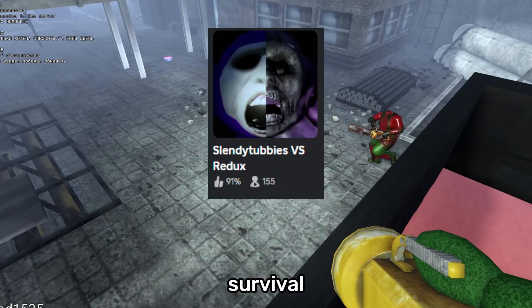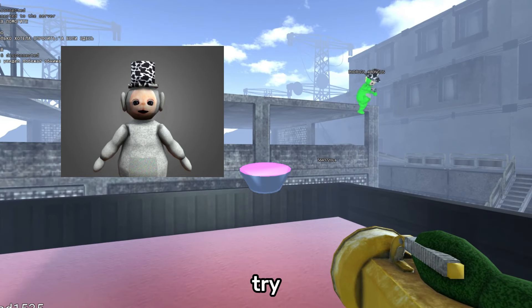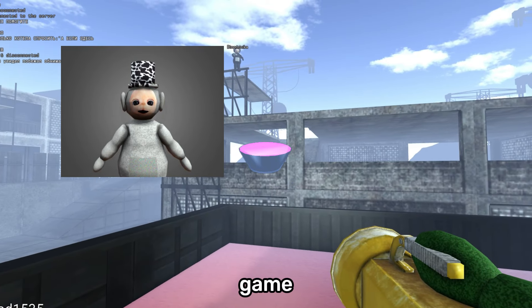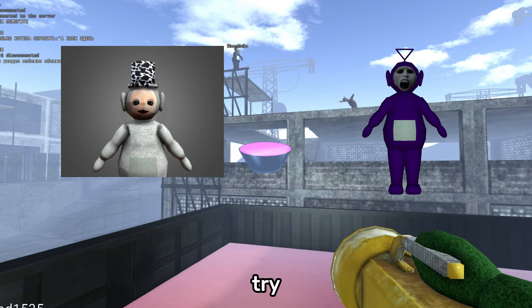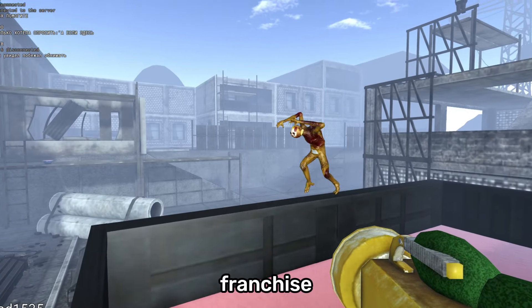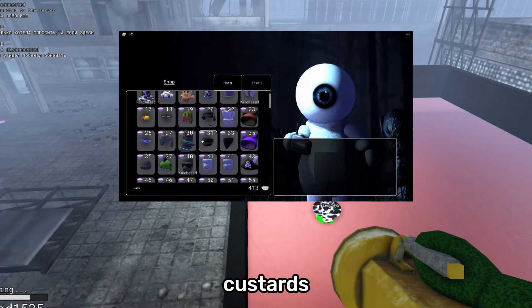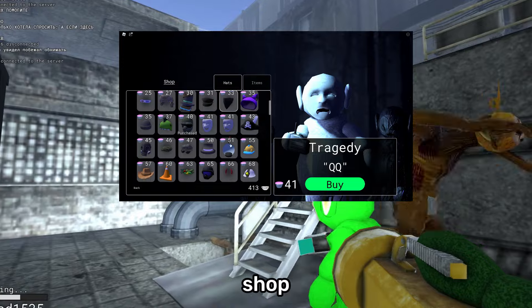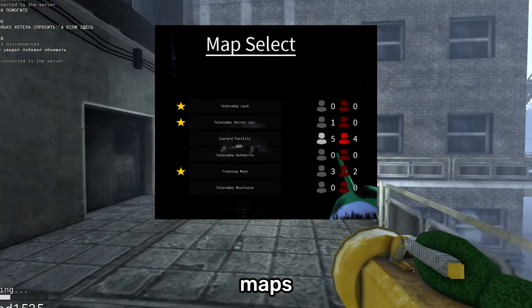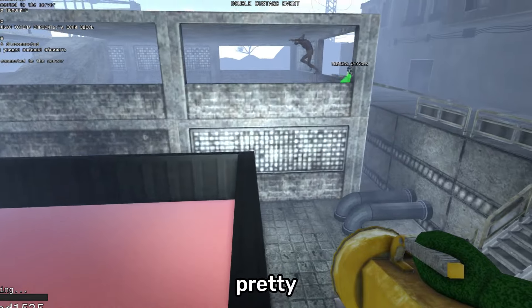Slendytubbies VS Redux is a survival team versus team type horror game. The teams are Guardians, which have to try and collect all Tubby Custards in the game, and Slendytubbies, which have to try to kill the Guardians. This game is based off the Slendytubbies franchise and it is pretty fun to play. As you collect more Tubby Custards, you can unlock items from the shop. There are different types of maps from the Slendytubbies games. I would recommend playing this game.